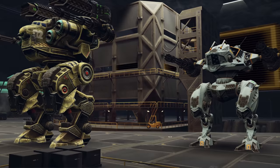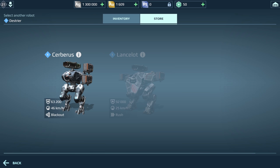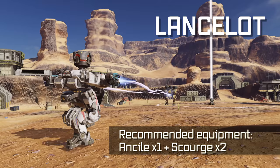Sticking to these five robots, you can have a full balanced hangar, save up lots of resources that you'll need later, and get to Diamond League playing an important role on the battlefield. If you want to go the extra mile, consider getting Lancelot, Cerberus, or Au Guang with gold.